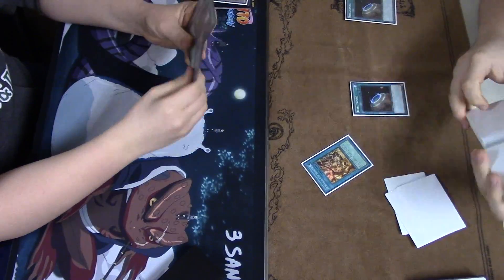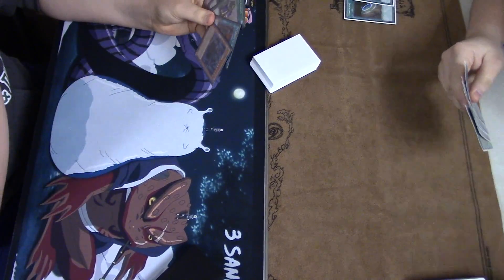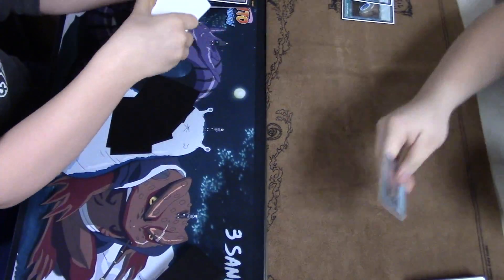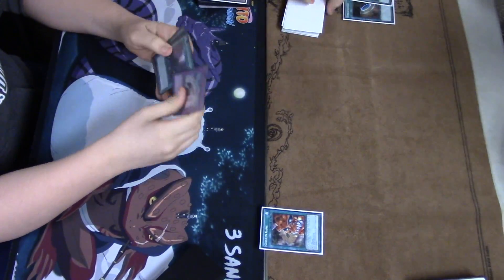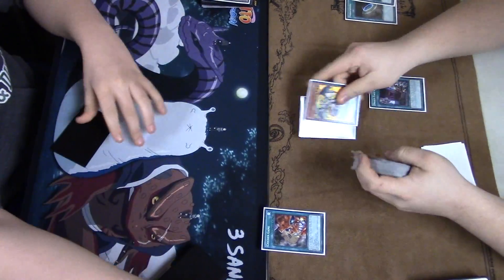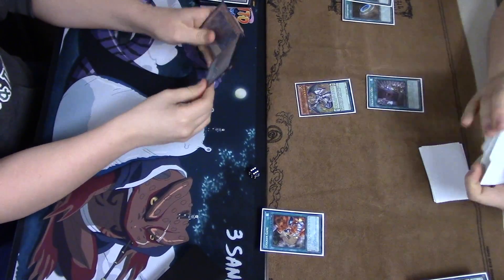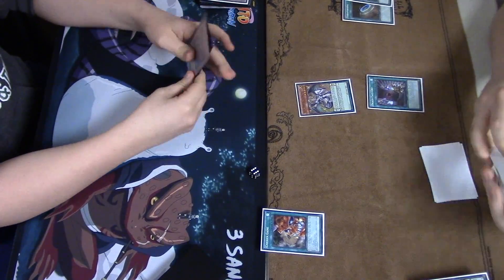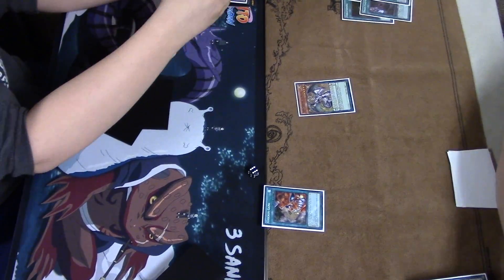We're going to see another tech choice here — Secret Village of the Spellcasters. I believe double Terraforming is going to grab Chicken Game and Secret Village. Definitely going to be able to get rid of it no problem with Secret Village, and if you get that spellcaster on board, obviously no spells for the other player — meaning no Pantheism, shutting down the main card of the deck essentially.